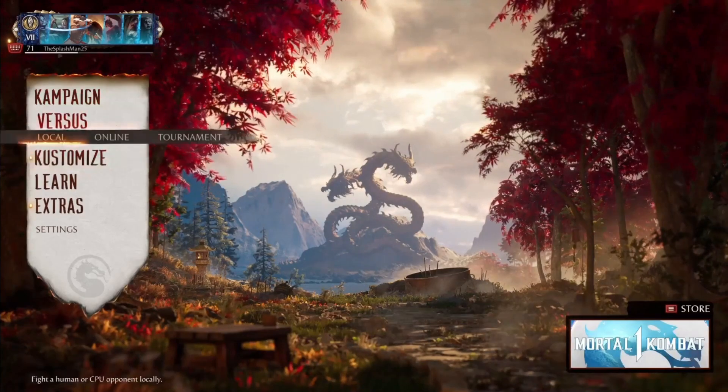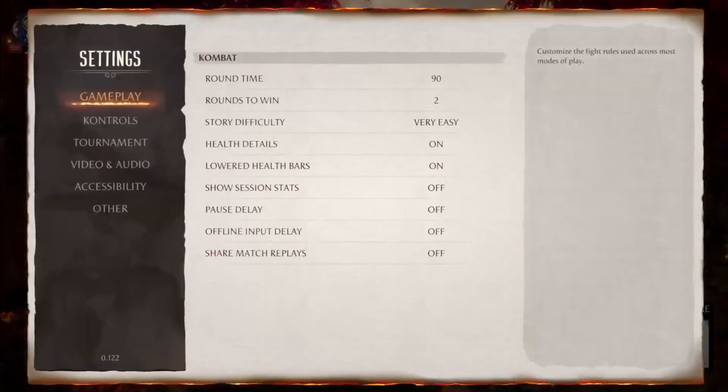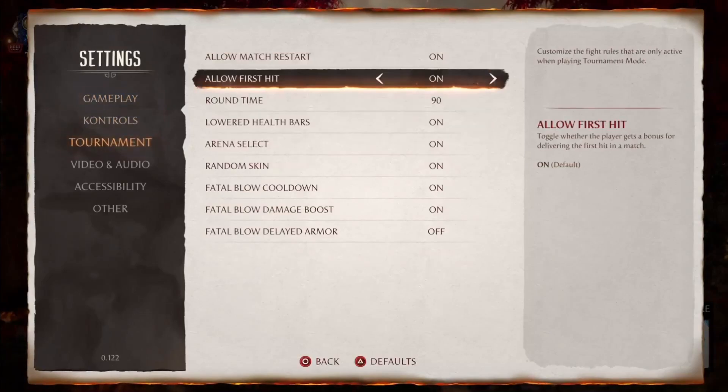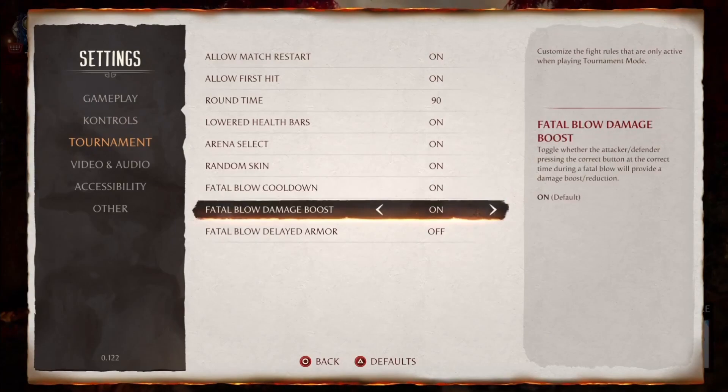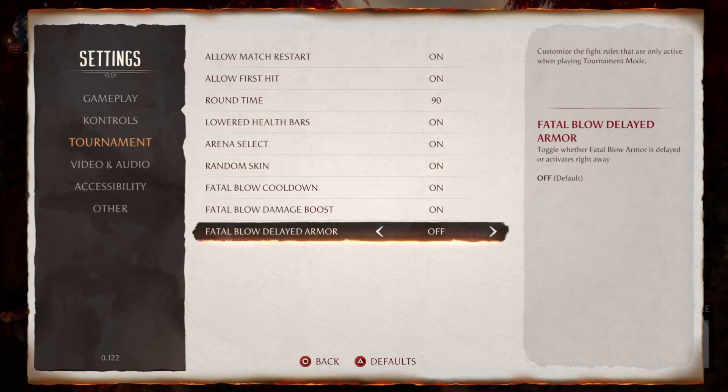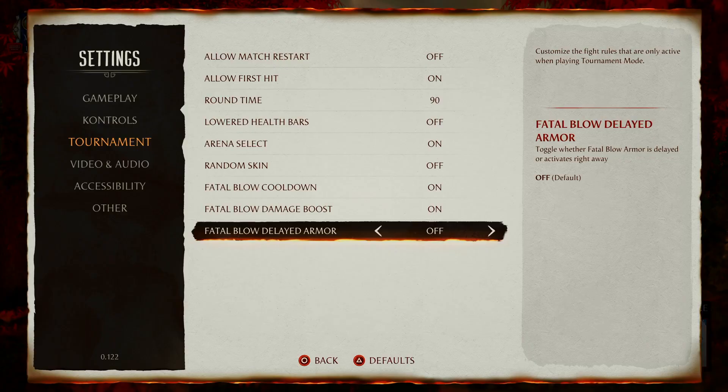In the clip: 'Where the fuck is the tournament mode? Hold on.' Then finding the setting — 'Toggle where the fatal blow goes into cooldown... fatal blow damage boost... toggle what the fuck is this? That was toggled on before, oh my god.' So there we have it.